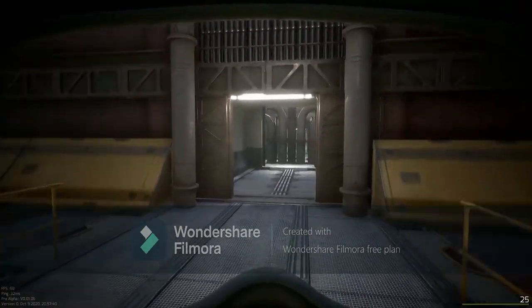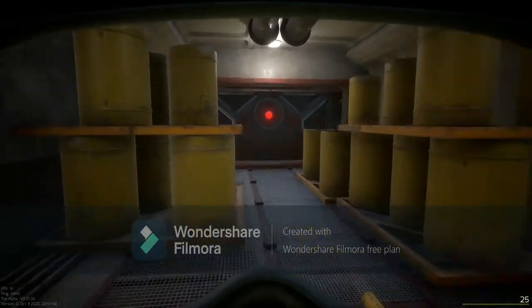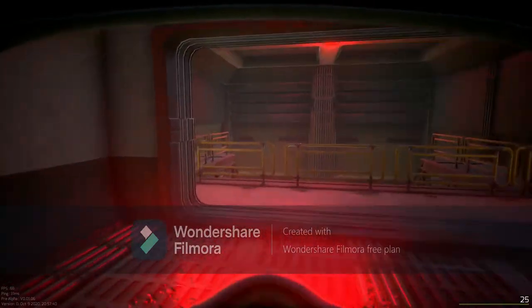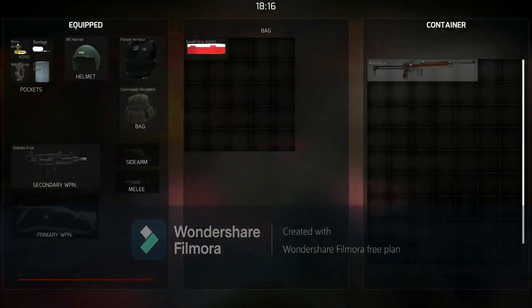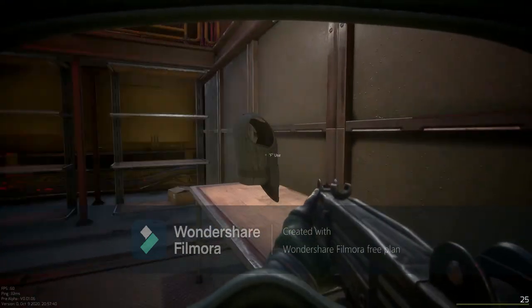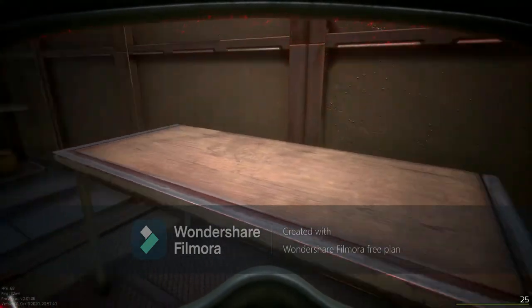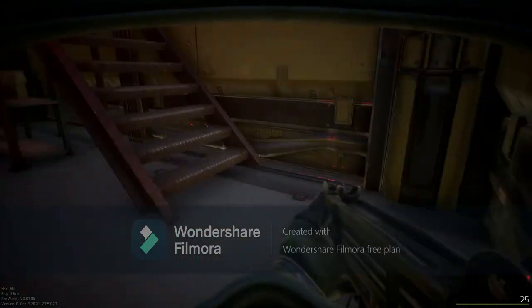The high-end loot on the ship is at the back of the cargo ship — if you spawn at that end, it's straight ahead. Going straight through and down to the back, you have a weapons crate which can spawn ammo, weapons, armor — pretty much anything in the game can spawn in this kind of crate. You also have a table which can spawn high-end armor, including the M2, which is a sturdy armor, as well as weapons, high-level meds, and melee weapons.